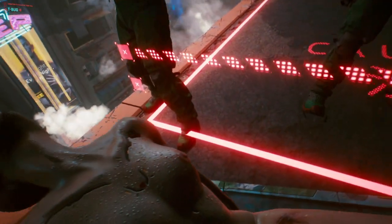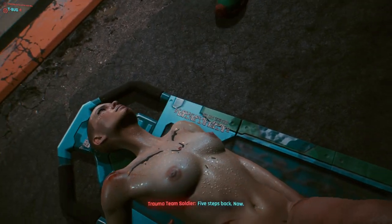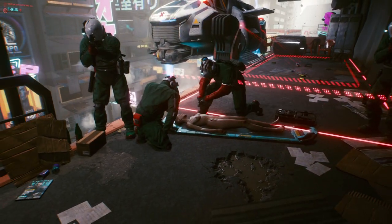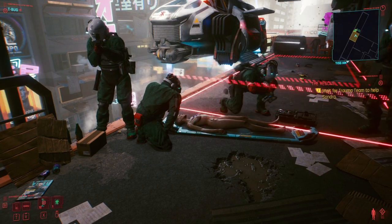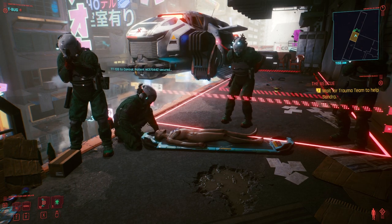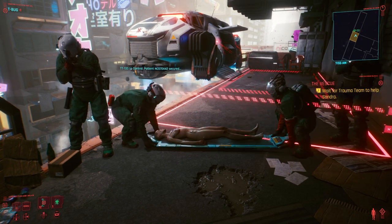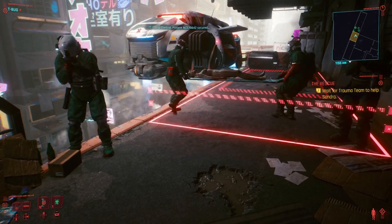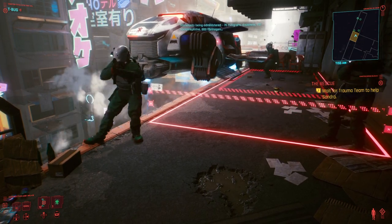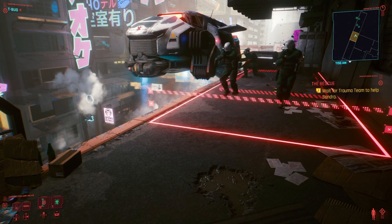Let's put her down. Here we go - and that was it guys! That was the walkthrough for The Rescue quest at the start, the mission for Sandra Dorset. Now it's done - very easy, just hack everybody, get all the materials, armors and all that stuff. I'm going to play the game a little bit more. Thanks for watching, have fun, bye bye!